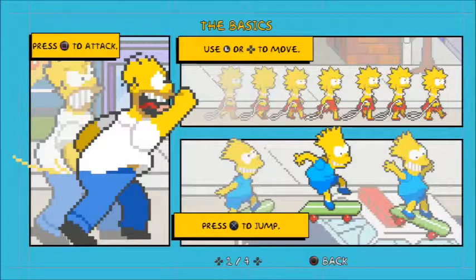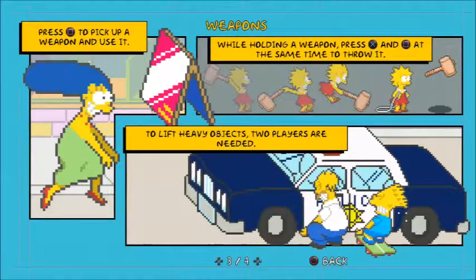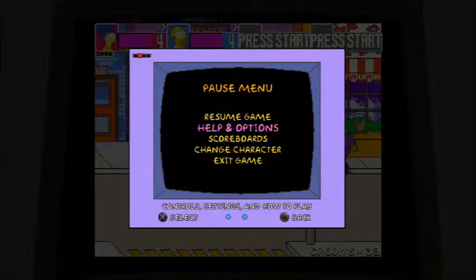The basics of the game are pretty simple: square to attack, L to move, directional buttons to move, X to jump. You can hit X and square for a powerful attack, team up with different family members, jump and attack, pick up items throughout the game, throw them, or use them like a slingshot. To lift something heavy like a car, you need two people. You get points as you play and there are health drops.